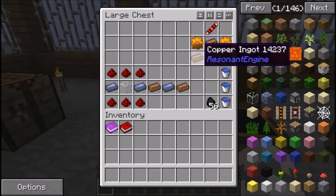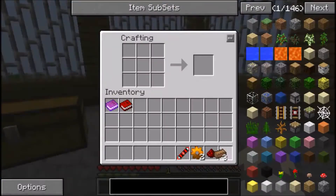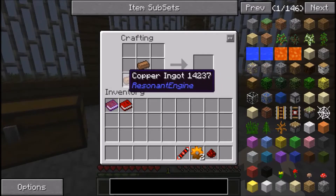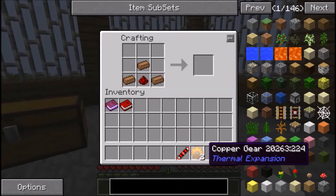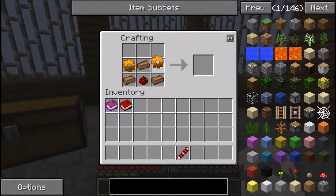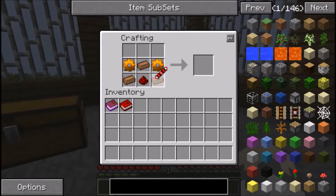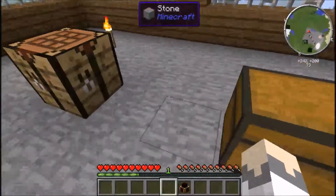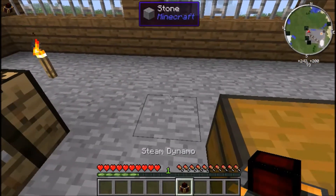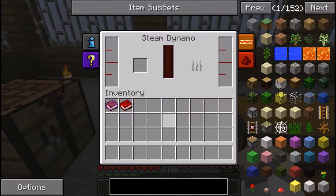Finally, to make your steam dynamo you need: the Redstone Transmission Coil at the top center, copper in the bottom right and bottom left corners, copper in the center, redstone at the bottom center, copper gears to the left and right of center. That makes your steam dynamo. I'm going to place it now.